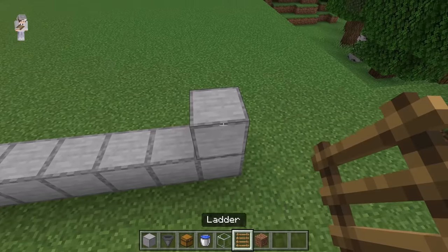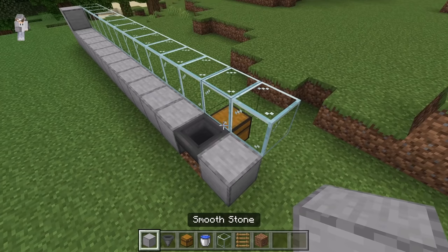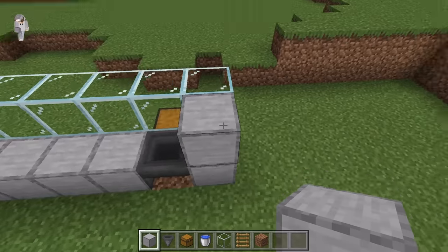Then place a block over here, now place 14 glass blocks over here. Now place a block at this spot, then place 14 blocks over here.